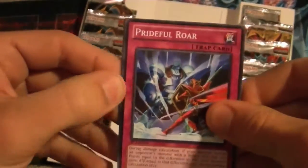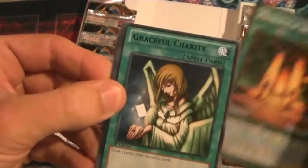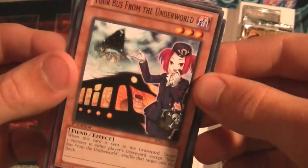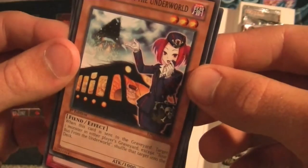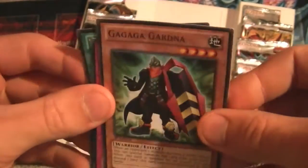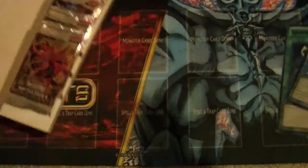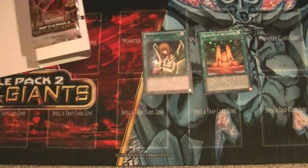Pack one gives us a Prideful Roar to begin with, a Mausoleum of the Emperor as our Mosaic rare, Graceful Charity, and a Tour Bus from the Underworld — not a Tour Guide, but a Tour Bus. It shuffles one monster from the underworld back into the deck. And then a Ga Ga Ga Gardener, which will go along well with my Ga Ga Ga deck. I honestly thought that was a Tour Guide, so I was a little more excited than I should have been.